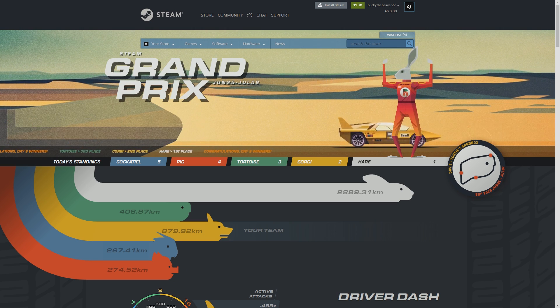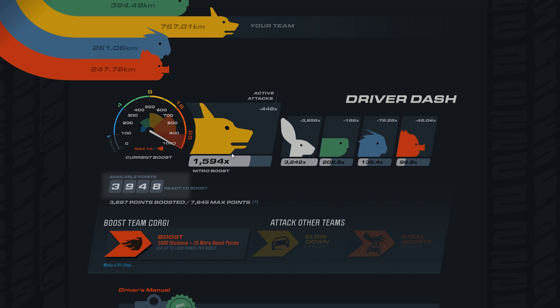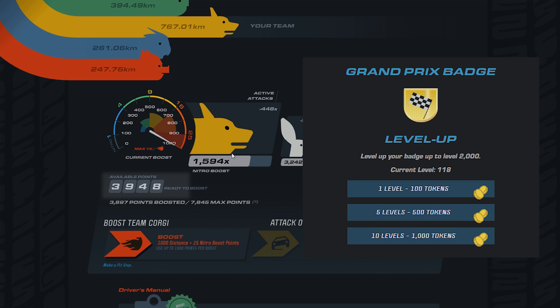Let's head over to the Steam Grand Prix page and have a look at what's on the page. You just want to be focusing on the part with the boost meter and your points. Below your meter you can see three sets of numbers. The top one is the amount of unused points that you can boost to get tokens that you can then exchange for Steam levels.